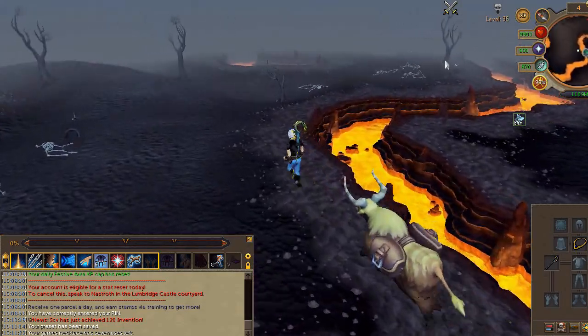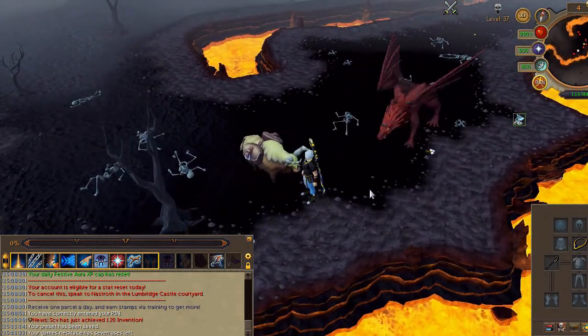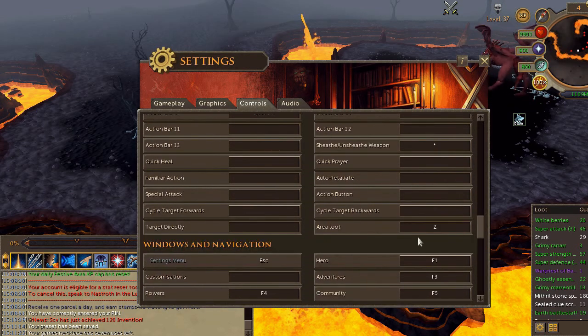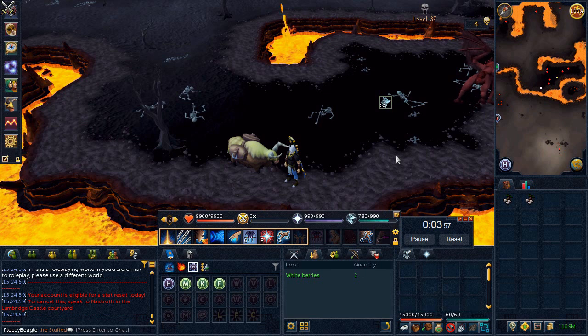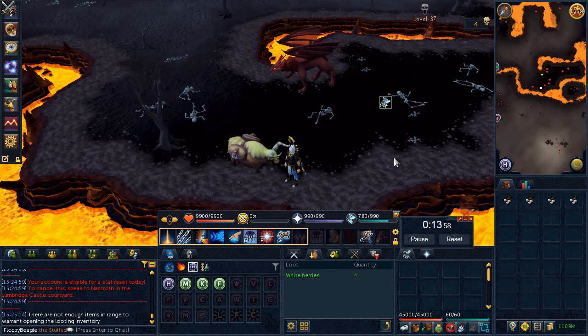Then head east. Before we start picking up the berries, make sure your auto-loot is turned on in the settings and bound to a hotkey. Between the white berries and loot, the berries respawn in just five seconds, making world-hopping not feel justified. If you do hop it might be faster, but we're talking about one or two seconds at most.